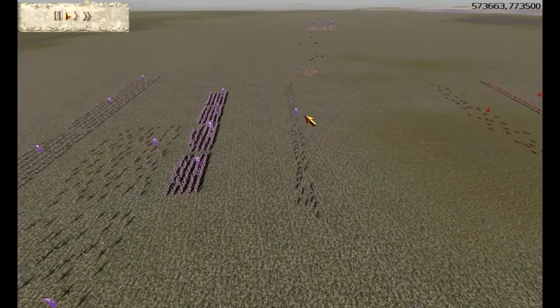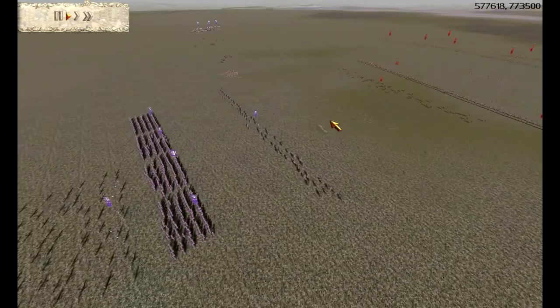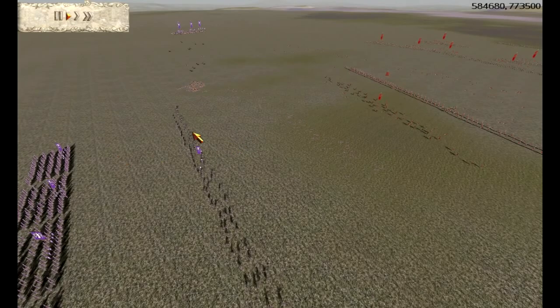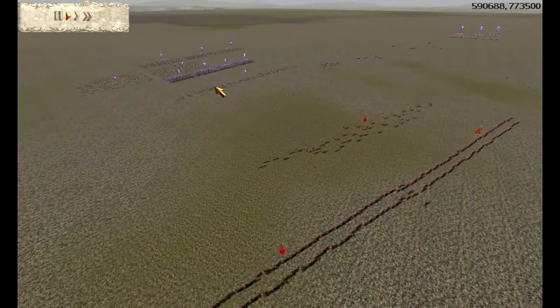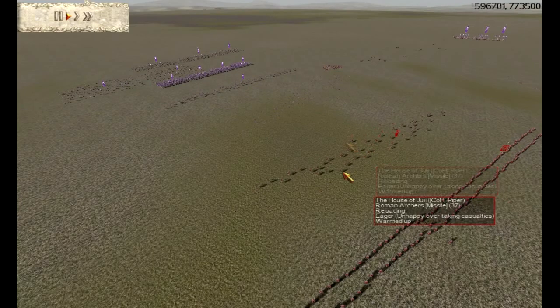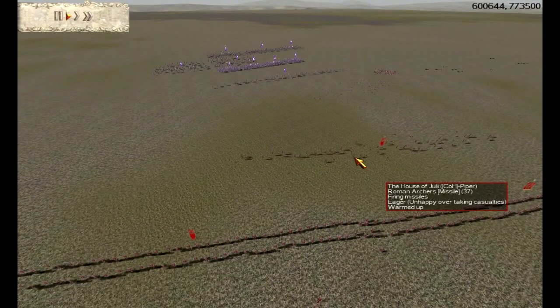Auxiliary archers have better range than regular archers. They have better morale. To make auxiliary archers pay off, you have to be able to use that distance — you want to move them back. When you allow regular archers to attack your auxiliary archers, you're giving advantage to the regular archers, because for the price they're better than auxiliary archers.